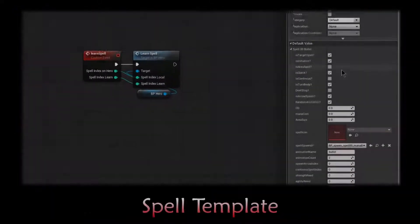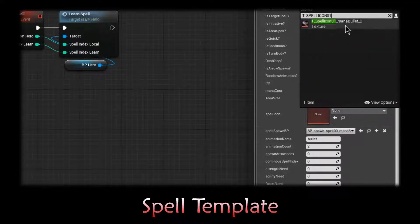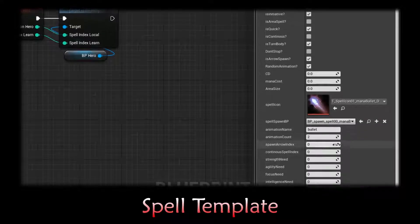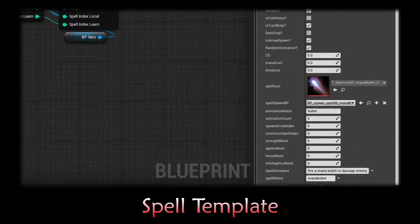In this project, we have a custom spell template. You can set spell information for your custom spell — just select the spell icon, CD, mana cost, spell animation, and so on.